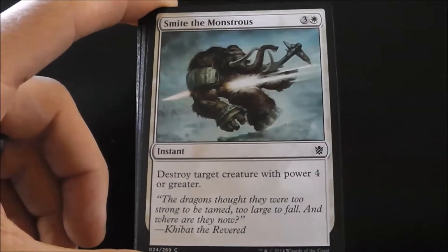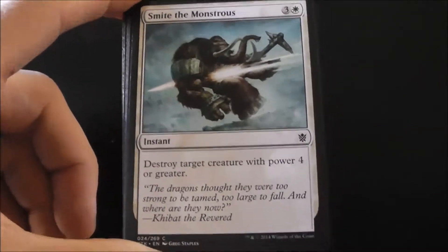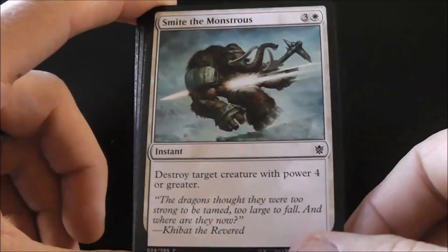We have some removal here — destroy target creature with power four or greater. So the big players on the field, you can take them out for four mana. Not bad.